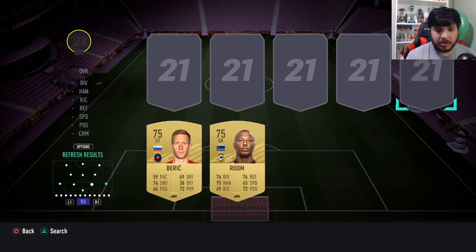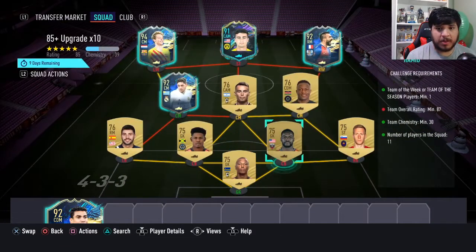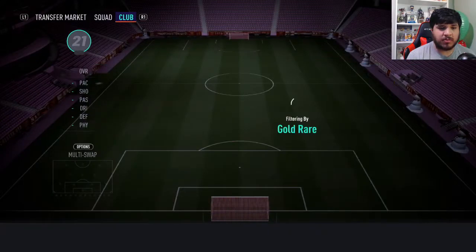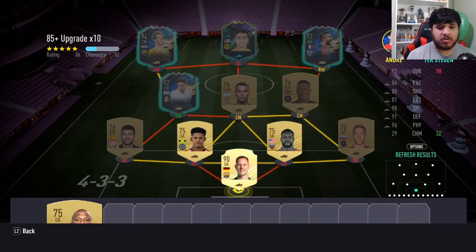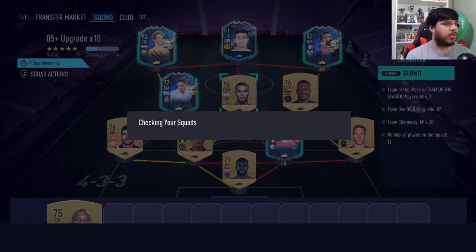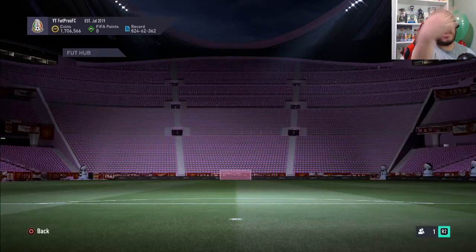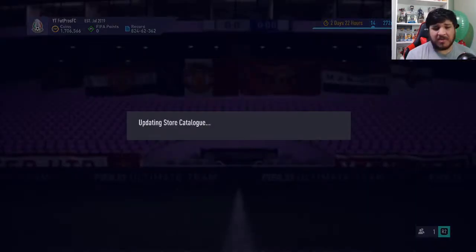Change of plans — I'm not going to be buying MLS non-rare golds because they are 1,500 coins a pop. I'll just put Andre in there since I'm going to pack him again anyway. I'm just going to use the non-rares I already have in the club. I mean, who cares — the game is basically over anyway.